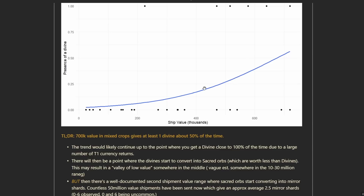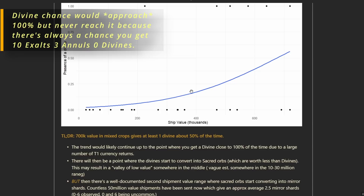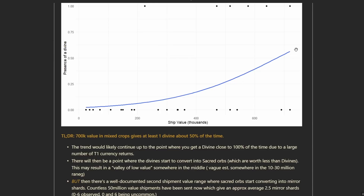Let's talk about extrapolating what happens beyond this point, because testing large quantities between 1 and 50 million is obviously very difficult. But this gives us, along with other things we know, some pretty important tools to work with. This trend would likely continue up to the point where you get a divine close to 100% of the time, but as you can see it becomes more linear as we go. There's a big jump in value from sending 100k shipments to 700k shipments, but then it levels off a bit where you're not necessarily getting a ton more back.